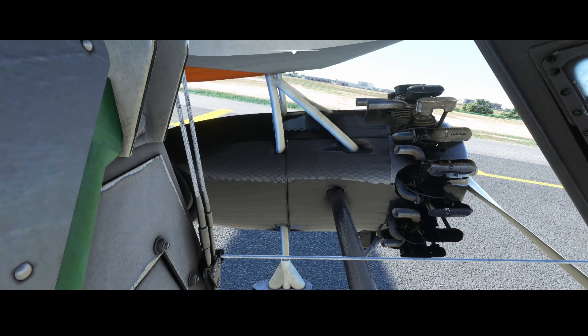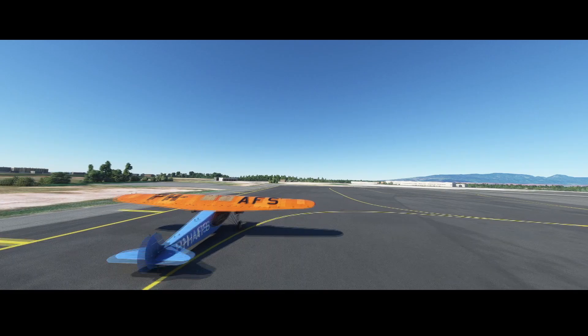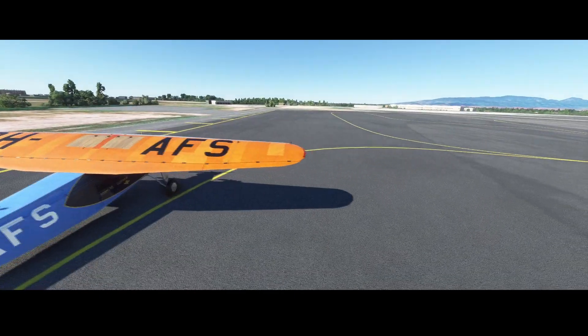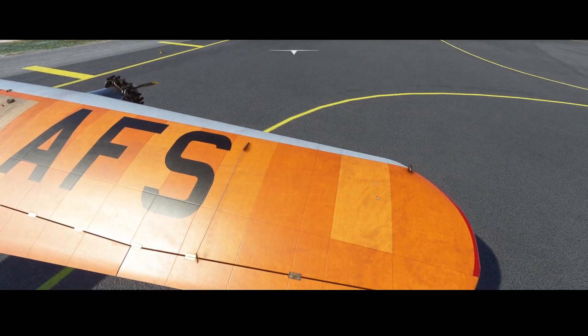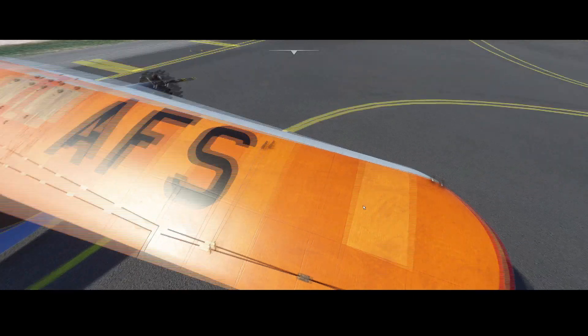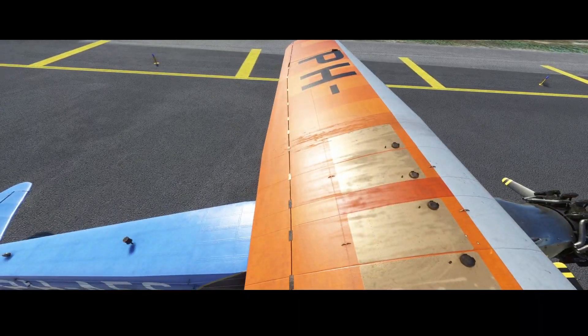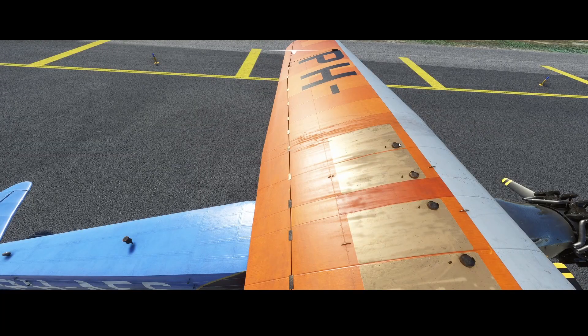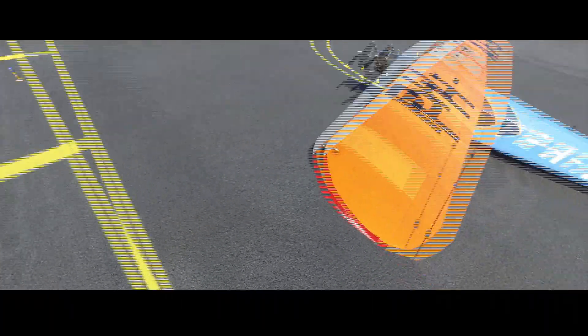On the left we also have the left engine — very confusing naming. If we go outside we can see this is the KLM livery and it looks pretty impressive. Coming closer, you can really see a lot of details. The wings are made of wood, the painting is really nice, and you can also see the screws or bolts connecting the wings to the aircraft itself.